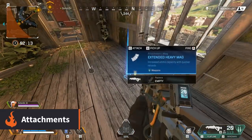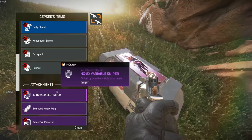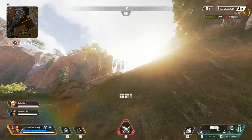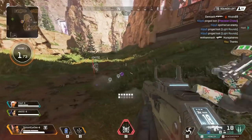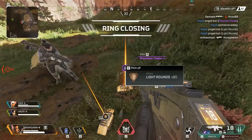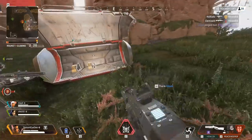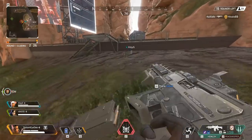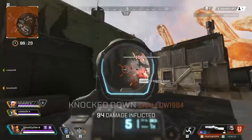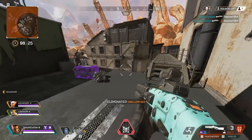Weapons can also be improved with attachments like stocks, extended magazines and barrel modifications. These come in various rarities and as you would expect the rarer the attachment the stronger it is. Also many attachments are linked to a specific type of weapon — for example you can't use an extended heavy mag on a weapon that uses light ammo, put a shotgun bolt on a sniper rifle or a sniper stock on a pistol. However the exception to this rule is the scopes, particularly the short and medium range ones, as these can be attached to most if not all weapons.